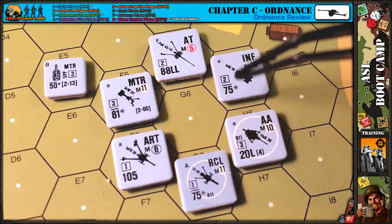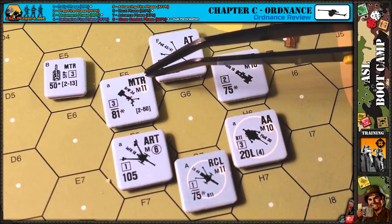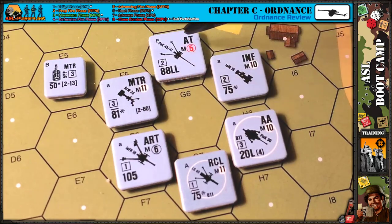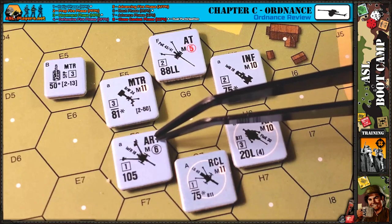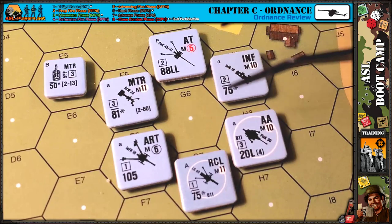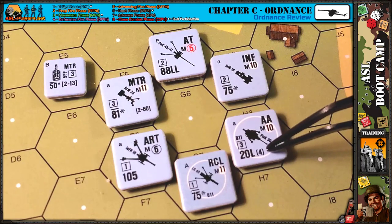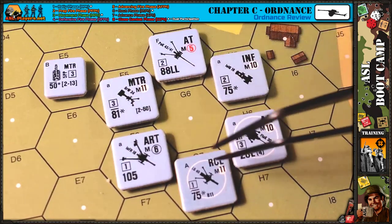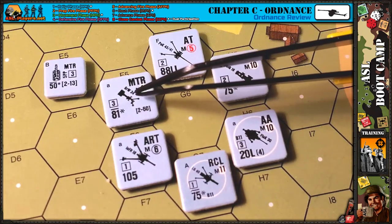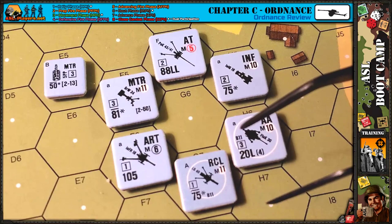The second important piece of information is the text in the upper right that tells you what type of gun it is: mortar, anti-tank gun, infantry gun, anti-aircraft gun, recoilless rifle, and artillery gun. There's not a huge distinction between all of these — you could use an artillery gun to fire at a tank, or use an anti-aircraft gun's infantry fire equivalent to fire at infantry. The major distinction is mortars, which are required to use what's called the area target type.